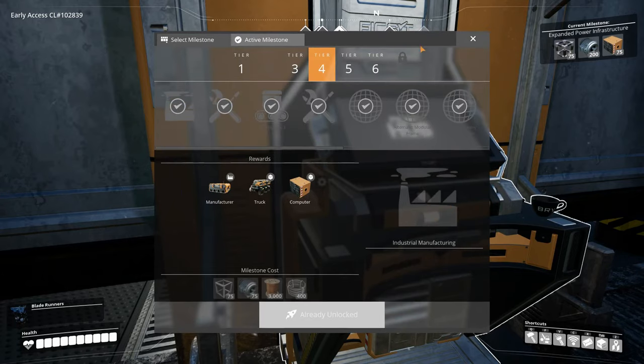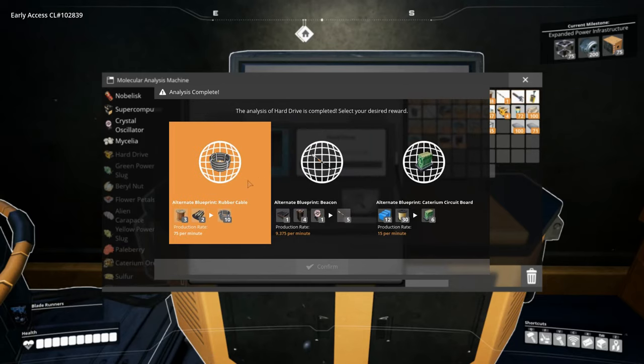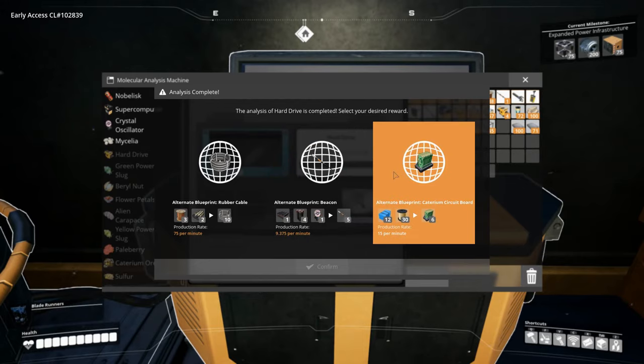I unlocked that, and that means we now have another hard drive ready to be opened. Let's see what we want: rubber cable, an alternate for beacons, or an alternate for circuit boards. I think we're going to grab the circuit boards. The standard recipe is 12 wire and 6 plastic for 2 circuit boards, 10 per minute. This alternate is 12 plastic and 30 caterium wire for 6 circuit boards, 15 per minute.